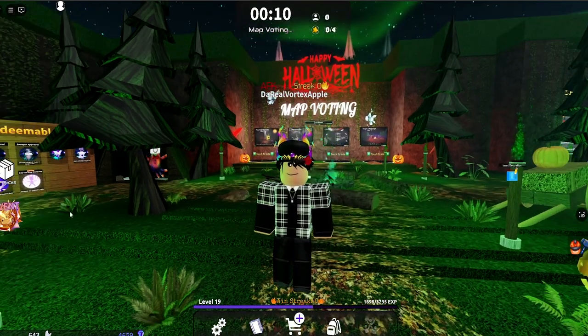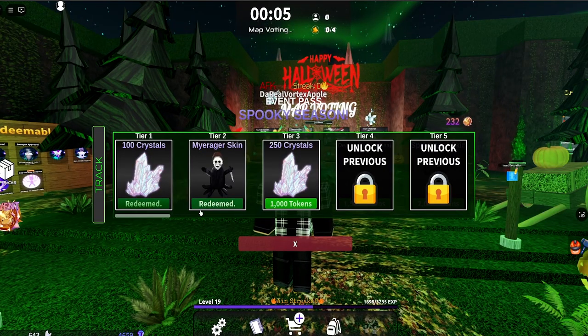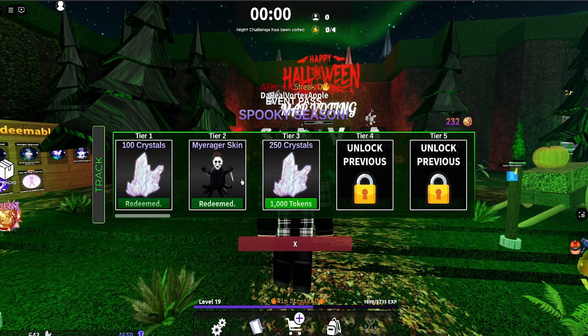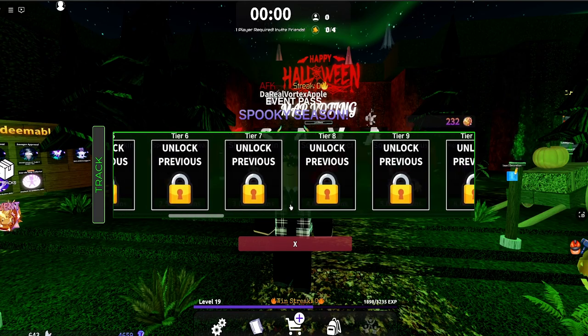First of all guys, as you see in this left corner, we got the event tab right here. If we press the event, as you see, we got a whole bunch of rewards to unlock. In this video, we're going to be unlocking all of them and showing you all the rewards. I've actually played a little bit and unlocked up to tier 2, which is the Meijer skin, which is a pretty cool Savager skin. This track is really cool and I'm excited to show you guys all the rewards.